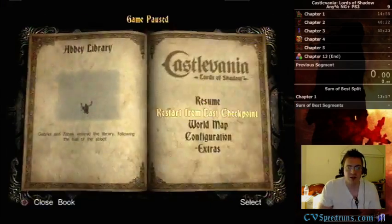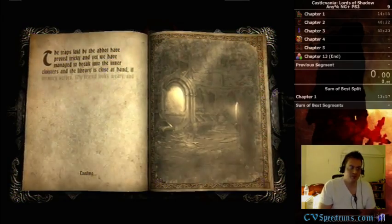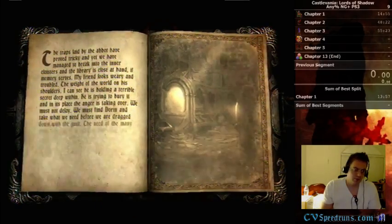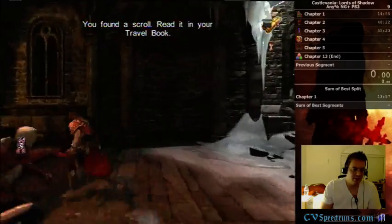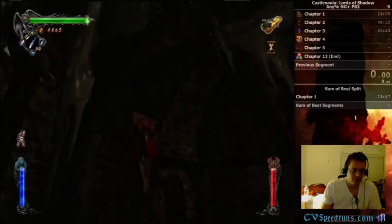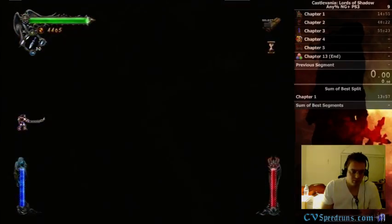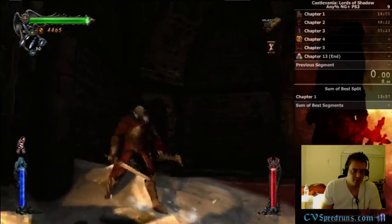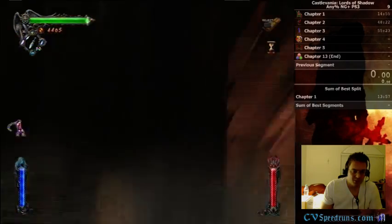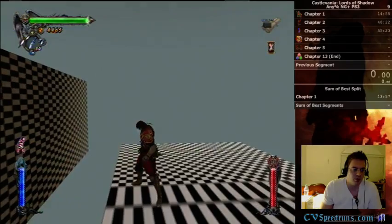I just missed it there. This is probably the hardest part about this trick — getting this to work. You can use two avalanche punches to make this more consistent, but I think it's pretty consistent even with one.